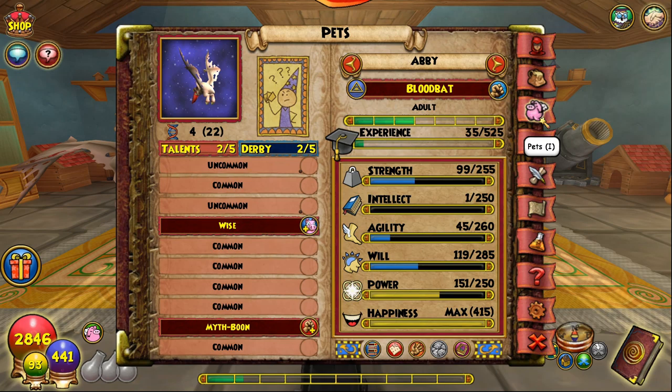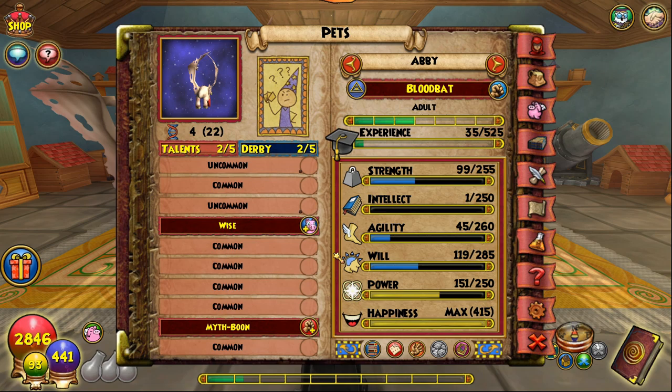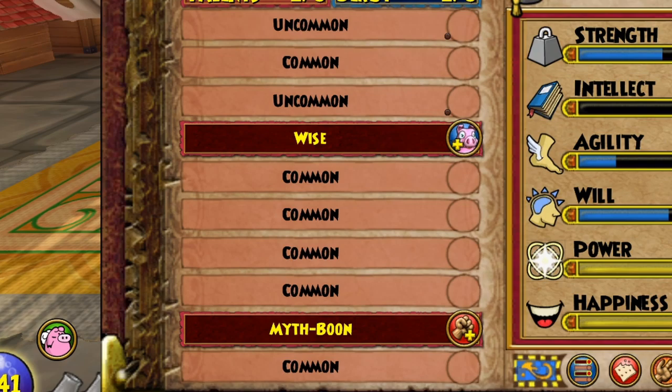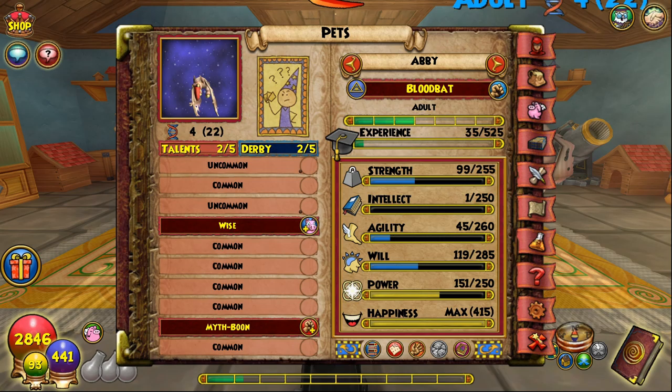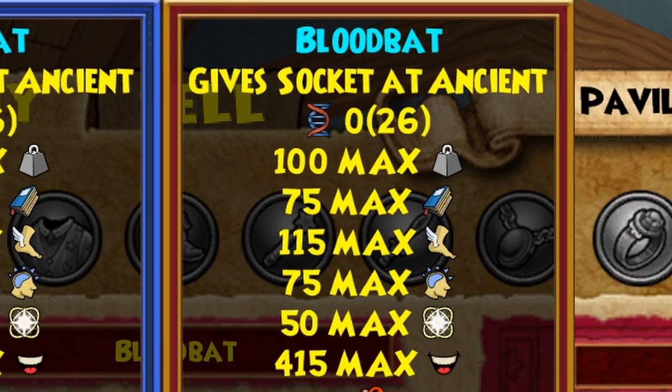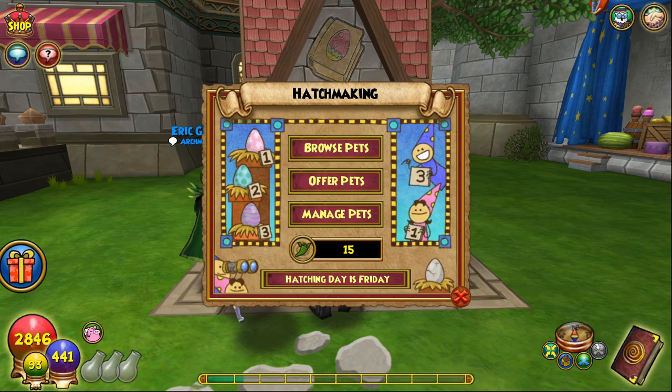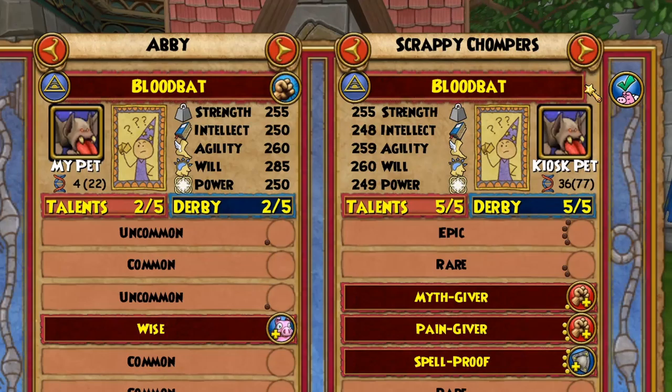Step 1: creating a starter pet. A starter pet is a pet that you will always use for every single copied pet from now on. This is a pet that has max stats with a talent pool that is not sticky at all. This bloodbat is a perfect example, as it has all stats maxed out and the talent pool contains only common and uncommon talents. To get a pet like this, you will first need to buy a generation 1 bloodbat. You will then need to train this bloodbat to adult, and then hatch with a starter pet like mine. I have multiple of these bloodbat pets in the kiosk for you to hatch, and I will be re-adding them so they are always available.